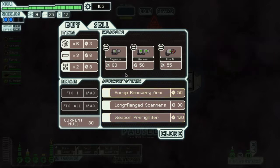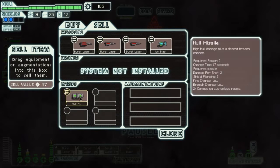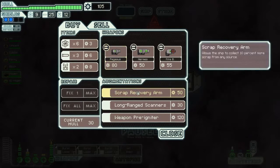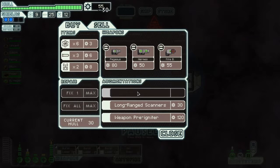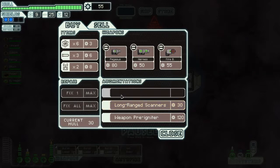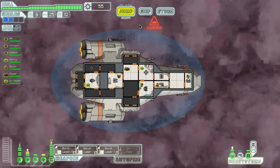Scrap recovery arm - I should. I would want to get both of those. What if I sell the whole missile and the iron blast? That won't help me, I'm afraid. I can get one of them, so I'm probably gonna get the scrap recovery arm. I think that's the best choice. Long range scanners on the star map - should I do that? No, I don't think I should. We'll leave it at this.